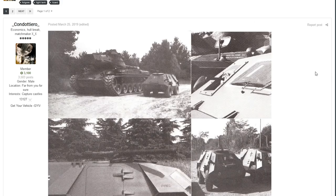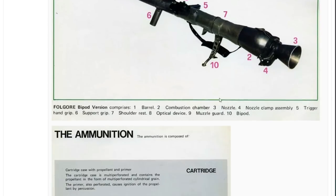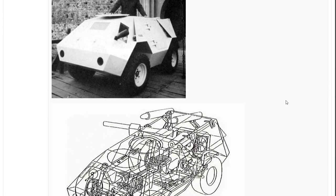The next vehicle is an abomination, put forward by Condottieri. This is the Ferrari F333E Lizard — one of those vehicles that, if you have a look at some pictures, looks very similar to the R3 series of vehicles we have in game.